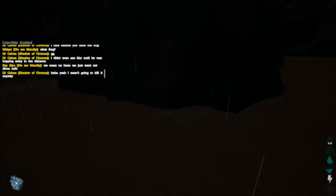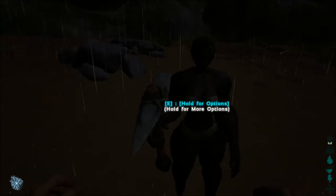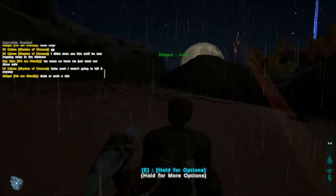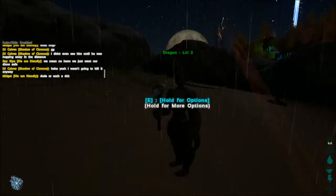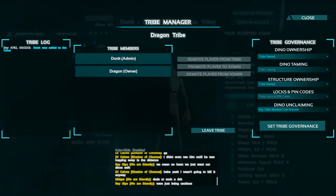Found Dragon — going to invite her to Dragon Tribe. She accepts. Now we're in a tribe — notice that her name turned green instead of yellow, because we're in a tribe together. From the tribe manager, you can transfer ownership to Dragon, which automatically makes you an admin.